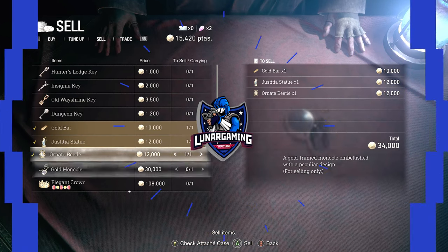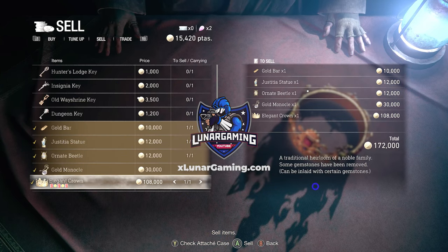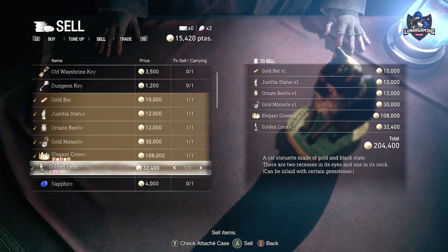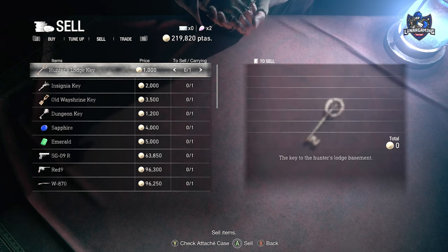Hello guys, Luna here and welcome back to another Resident Evil 4 Remake Guide. In this one I'm showing you how to get the Astute Appraiser Achievement or Trophy, which is to sell a single treasure for at least 100,000 pesetas.